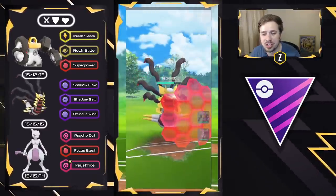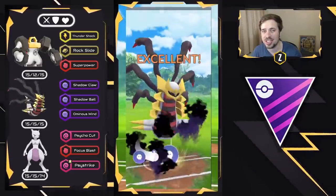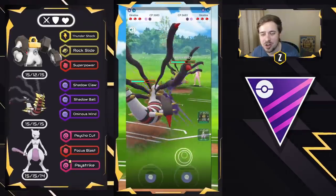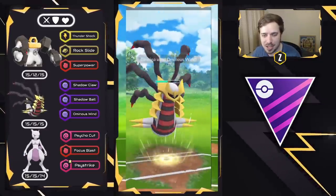It is going to be an Ominous Wind shield bait, which is unfortunate, and they did not get the boost, so I'm going to throw my own Ominous Wind here. We're hoping to chunk down this Giratina Origin as much as I can, and our switch clock is already back up — 30 seconds, already done. This is going to be a roller coaster of a battle, so buckle up.